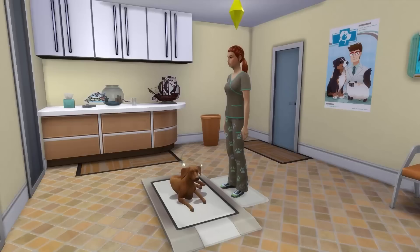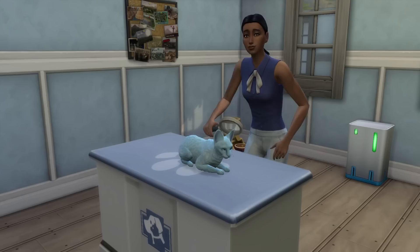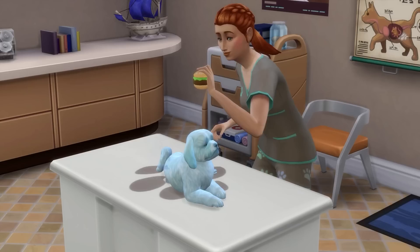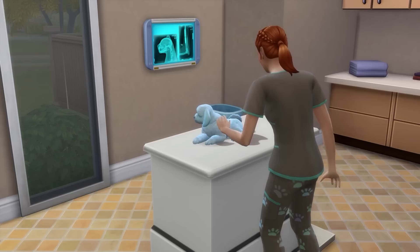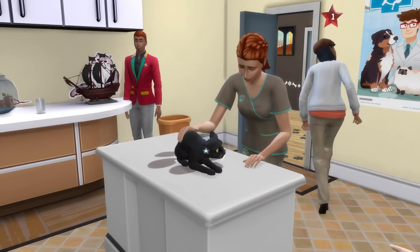On to the third object, which is a standout: the veterinary exam or Get Better Tables. I love these, and they can be used to treat almost any illness that your cats and dogs might come down with. Often I'll buy one and have my sim use it to treat their pets, simply to save them from travelling to the vet and all of the loading screens that come with that. Exam tables will also be used lots if you buy and run your own vet, making it a great business investment as you treat pets and raise your veterinarian skill. Running a vet can be so much fun, and these are must-have objects for examining and treating pets.